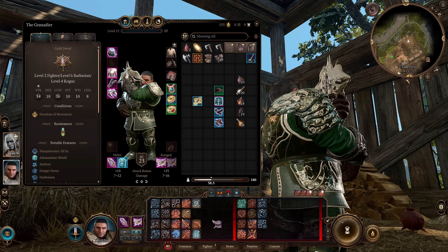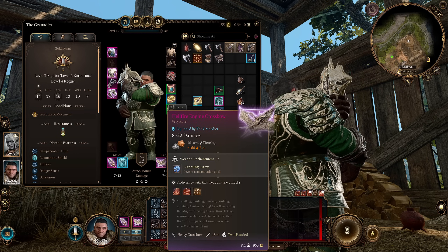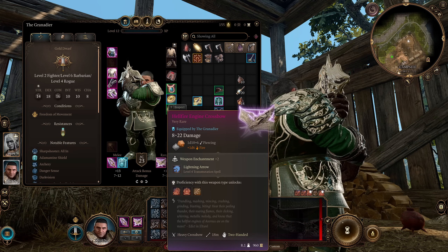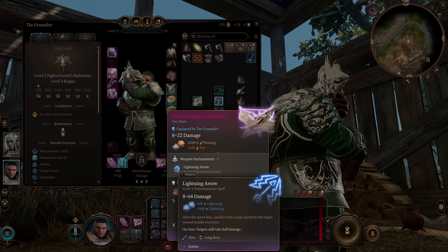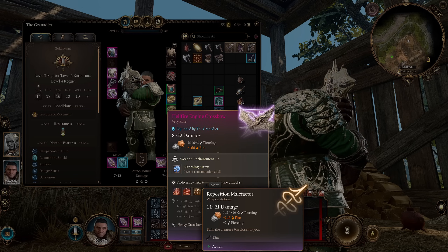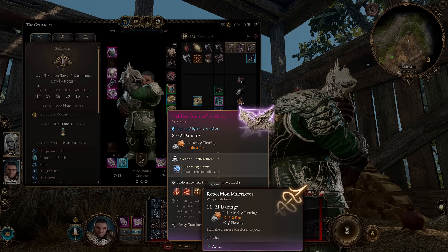Our main ranged weapon is going to be the Hellfire Engine Crossbow — just the best heavy crossbow in the game in my opinion. It's a plus two crossbow with the ability to cast Lightning Arrow once per long rest for a big charged shot, as well as a unique ability called Reposition Malefactor, allowing you to pull creatures closer to you doing a little extra damage. It also allows you to pull a teammate away before you throw a grenade at the crowd they're standing in — they updated it so using this on a teammate does no damage.